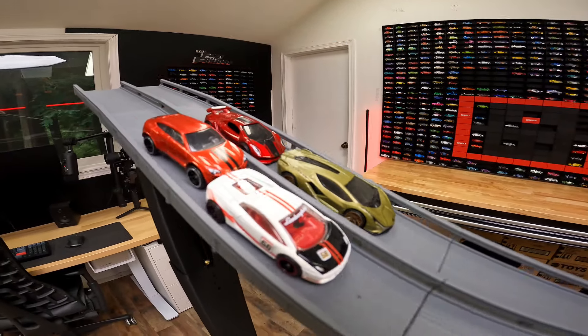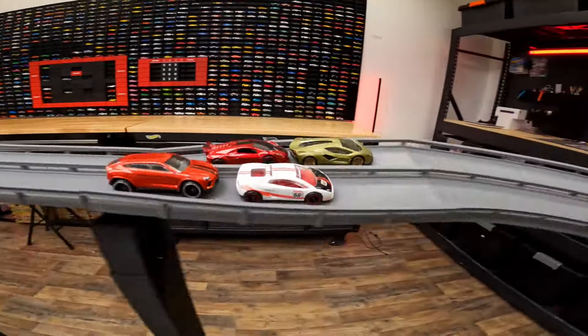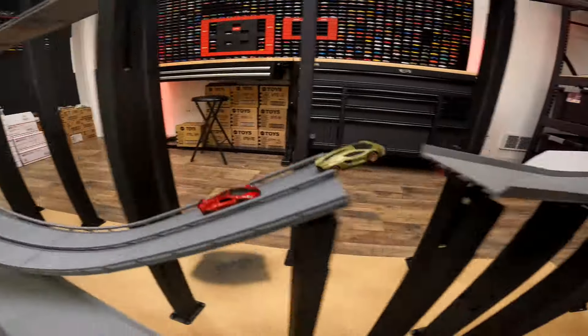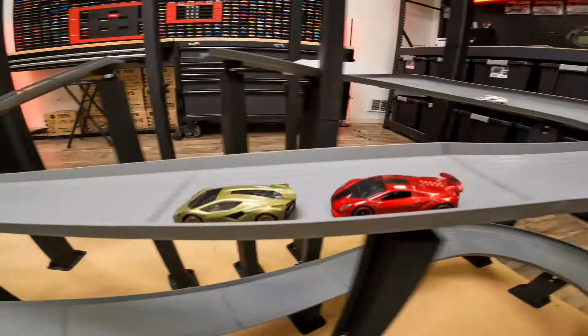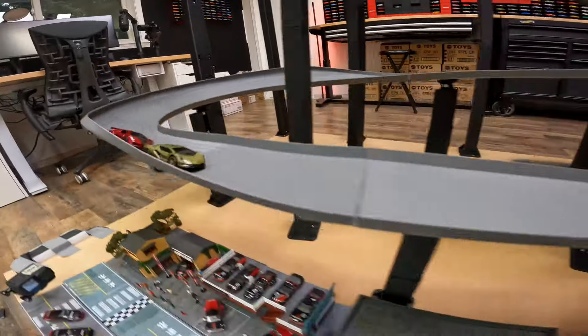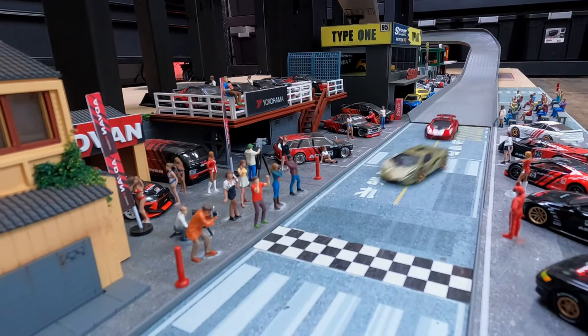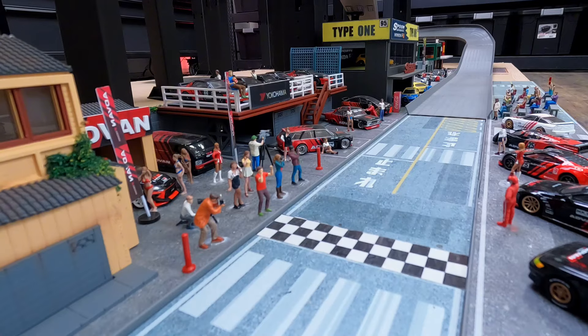Sian moves to the pole position with the Sesto Elemento behind him, Gallardo and the Huracan in the inside lanes. The Sesto Elemento is all over the back of that Sian but does not pass - Sian takes the win in race number four.